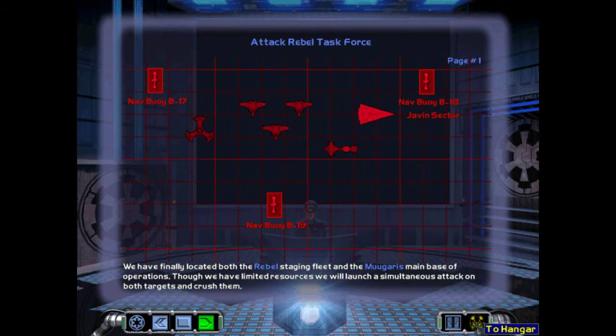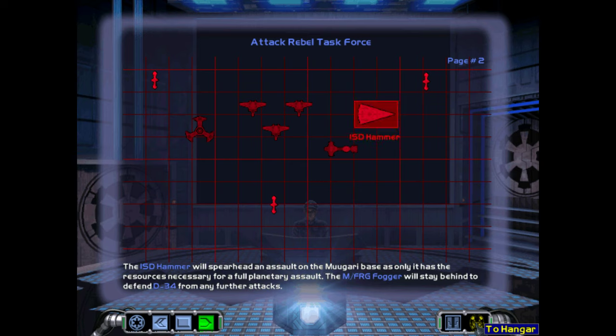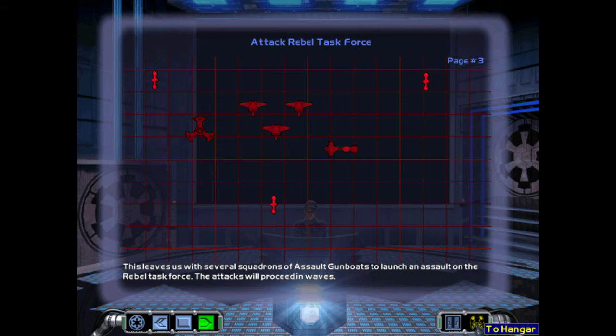We have finally located both the rebel staging fleet and the Mugari's main base of operations. Though we have limited resources, we will launch a simultaneous attack on both targets and crush them. The Star Destroyer Hammer will spearhead an assault on the Mugari base, as only it has the resources necessary for a full planetary assault. The modified frigate Fogger will stay behind to defend D-34 from any further attacks. This leaves us with several squadrons of assault gunboats to launch an assault on the rebel task force.